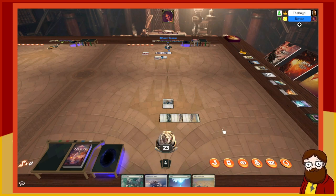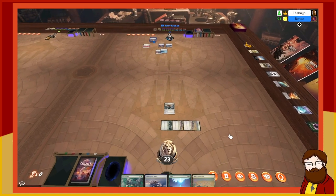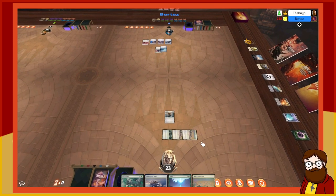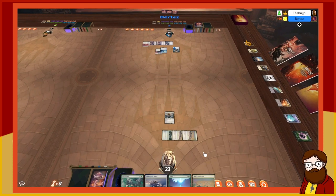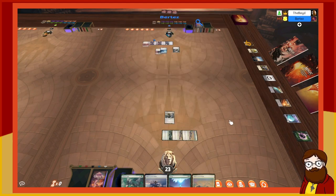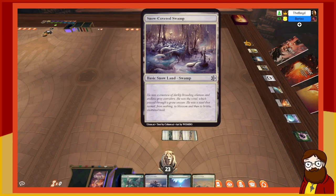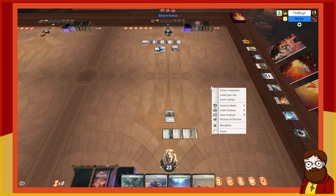We're both playing white apparently. I untap and draw. I'll play a swamp. I have one, two, three mana — play Tides Reach. Tides Reach is a three-mana instant: search your library for a basic island or swamp, put it onto the battlefield tapped, then shuffle. I'll grab a land.